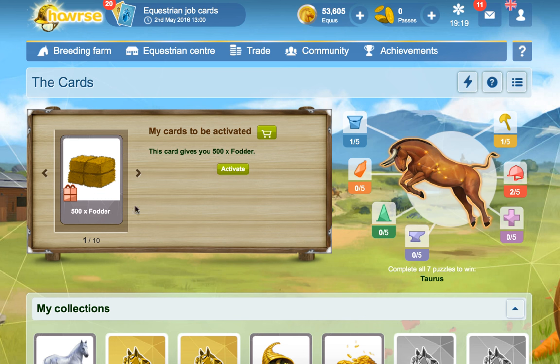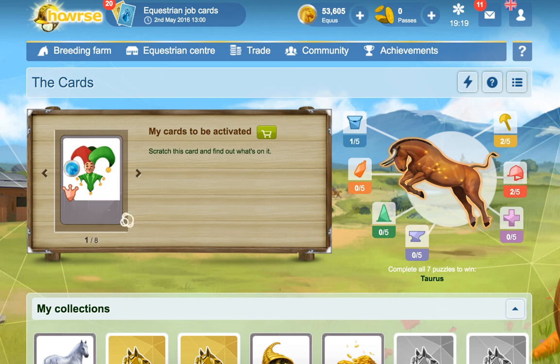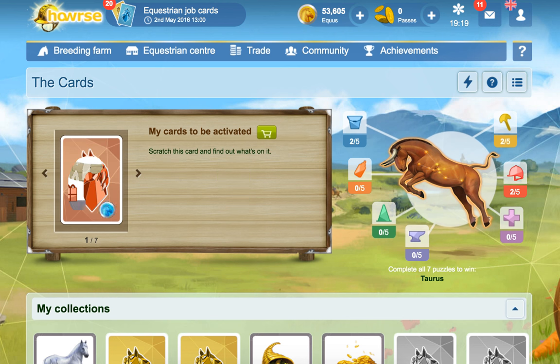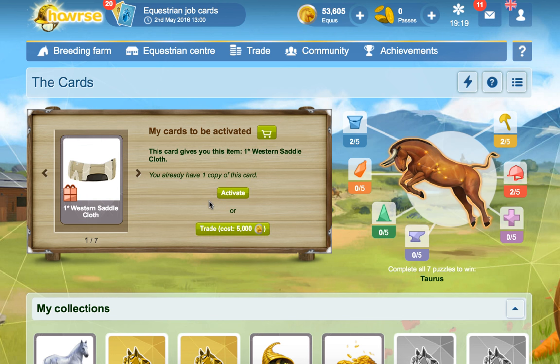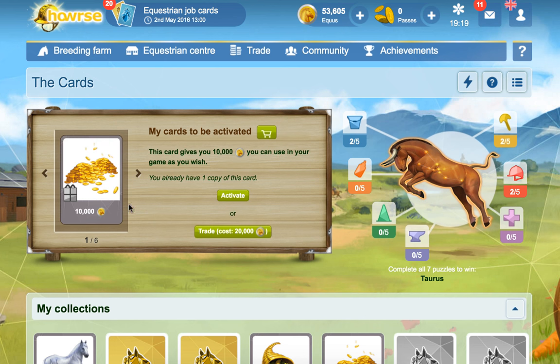We've got Fodder. Needles and Thread - that would be for plaiting manes and tails. Another Joker card for a bronze. Oh, a diamond card - Comb. We've got a Western Saddlecloth, we'll activate that. There's no point in trading that. 10,000E - we'll just activate it, might as well.